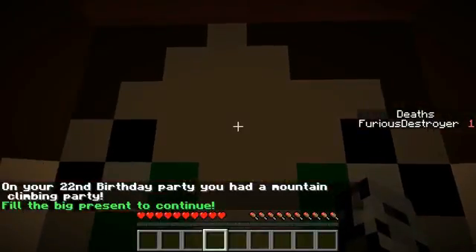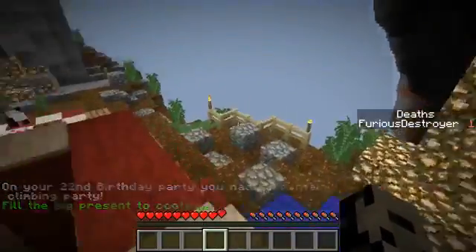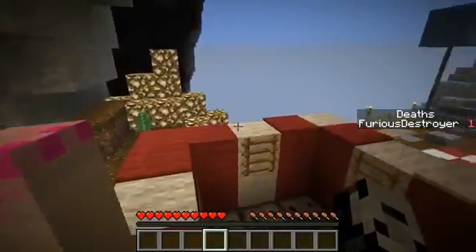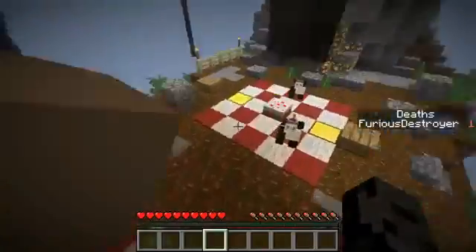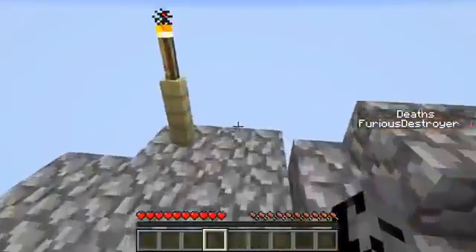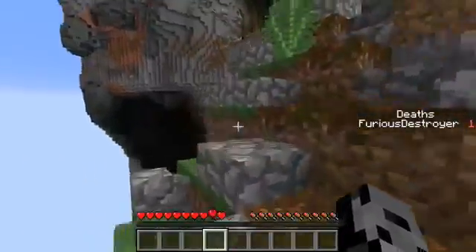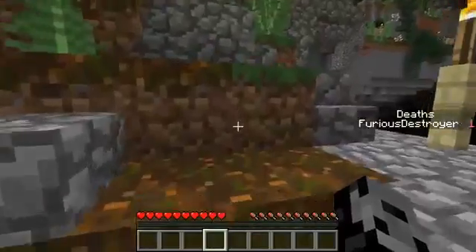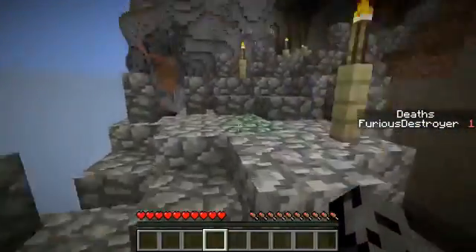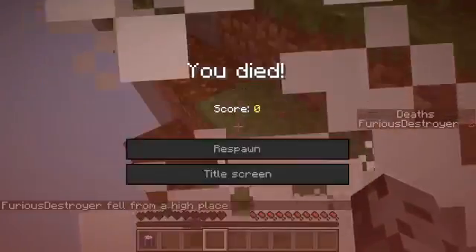On your 22nd birthday party you had a mountain climbing party — fill the present to continue. Wow, look at this! Wait, can we jump high? How are we going to get up? This is gonna be so cool! The view is just beautiful — it's into the abyss though, so dangerous. No punching allowed on the mountain — no mountain punching! Oh, it's one of those dudes that makes you fly into the air! Wait, there's a present like right over there — oh it's floating in the air! I got it!